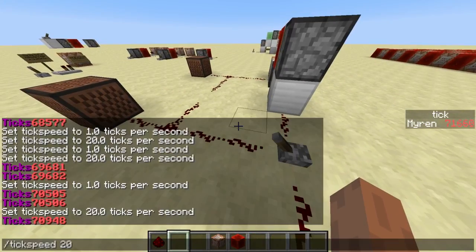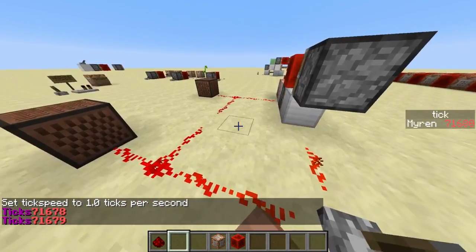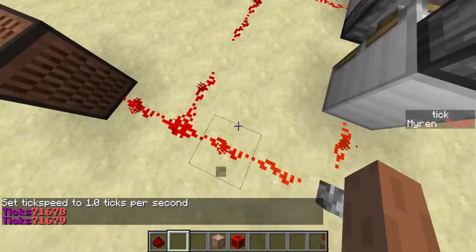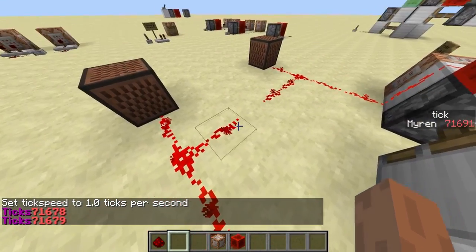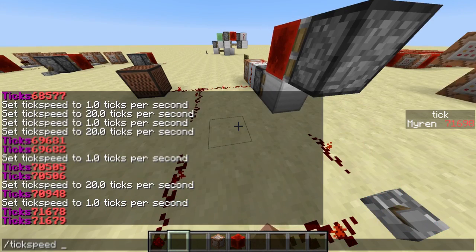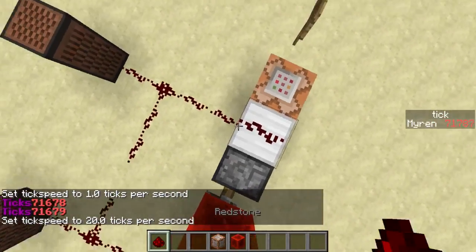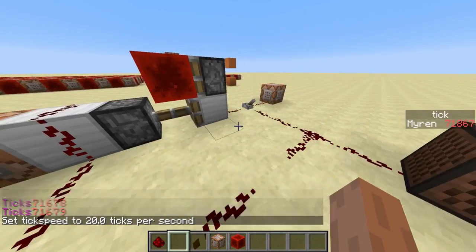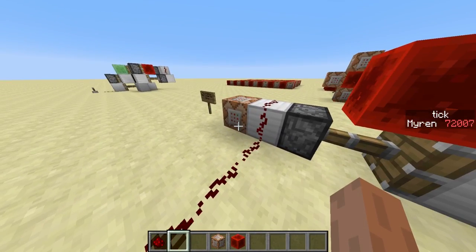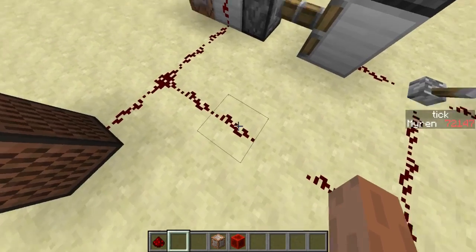We can use note blocks to demonstrate that the two things activated at the same time. But the main thing I want to say is not that this thing is instant - the main thing is that command blocks plus looking with the tick speed mod can be insufficient. What you see with the tick speed mod is the client side of things, not the server side. If you use MC Edit to look at how the world looks directly after you flick the lever, it also looks like the redstone turns on directly. Command blocks have inconsistent delay sometimes, and what you see with the tick speed mod is the client side, not the server side.